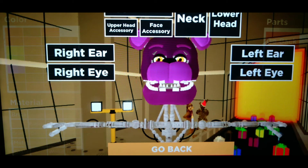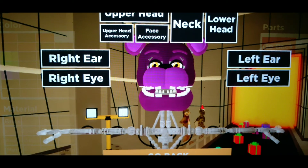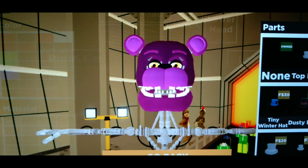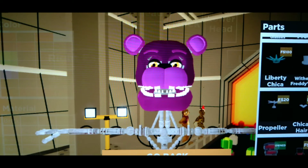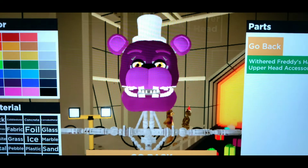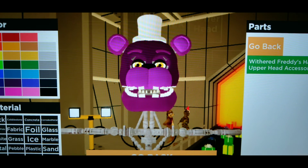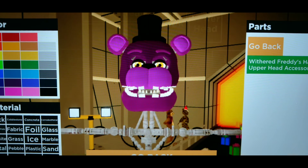Go back and notice he doesn't have his top hat yet. Hit Upper Accessory at the very top, then scroll down to find Withered Freddy's Hat and click on it. Turn the hat black. He's already starting to look like Shadow Freddy - all you need now is the body.